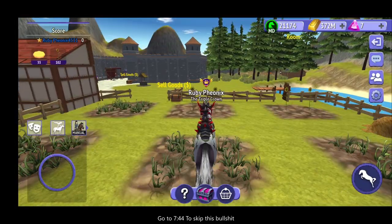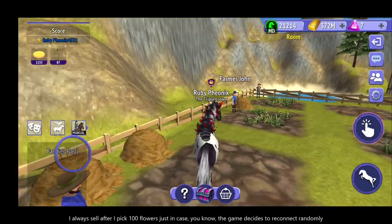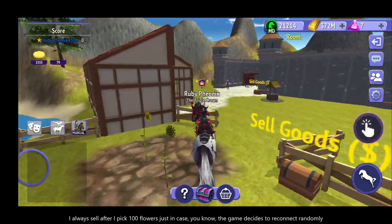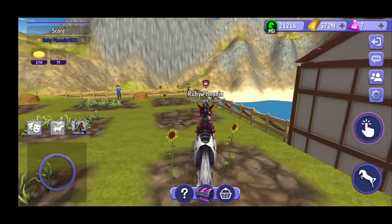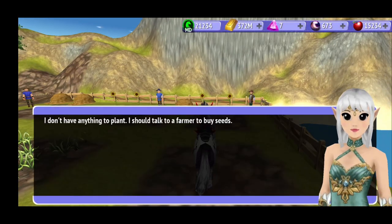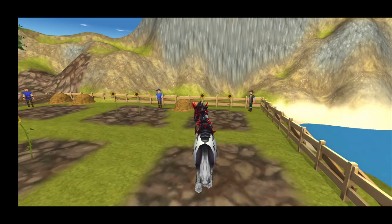Now that we've sped that up and farmed roughly 103 sunflowers, I'm going to go ahead and sell them so you get a good idea of how much gold you acquire and how many points we've gotten. I believe it says we've gotten a little over 1,000 — almost 1,200 points since we first started farming.